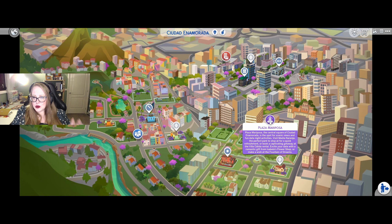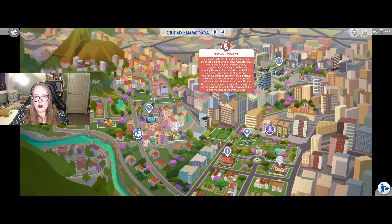We have Plaza Mariposa. The central square of Ciudad Enamorada is the spot for scenic views and fun date night activities. Visit Media Naranja, the perfect park for a quick refreshment, or book a getaway at the Villa Calera rental. Excite your date with a romantic gift from Isabella's flower shop, or make a wish at the Fountain of Dreams. And we also have Nuevo Corazon. The pulsing nightlife of Ciudad Enamorada is the most exciting within Nuevo Corazon — it's where trendy partygoers head for a night on the town, scoping for the next potential love interest. The nightclub Mirador del Amor is known as a hotspot for torrid affairs.